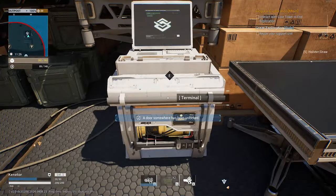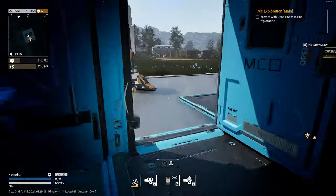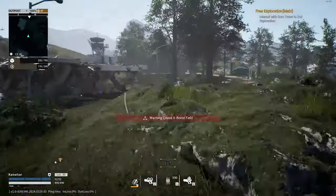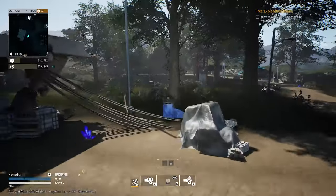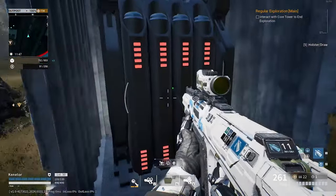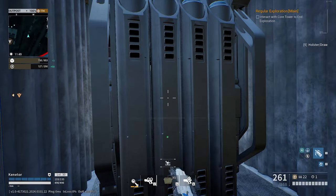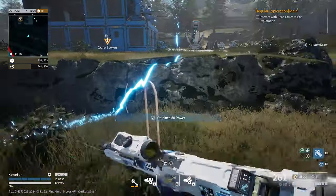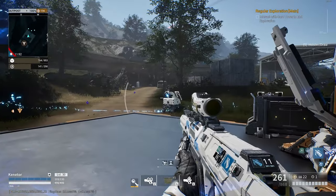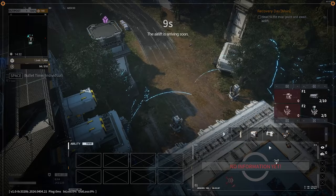These batteries are sometimes used to activate terminals in a level, but their main use is to put into your generator on your base to give you more power. Be careful: the power is given over time, so don't insert one and leave the level before it finishes. There are also large batteries that straight up give you power immediately. More power means more missions, and more missions means more loot. You can also use this power to activate abilities on your base like drone recovery or the item scan.